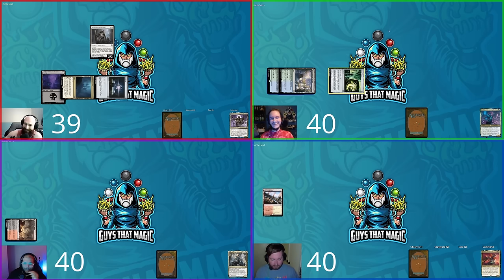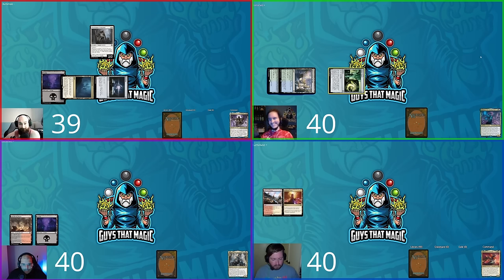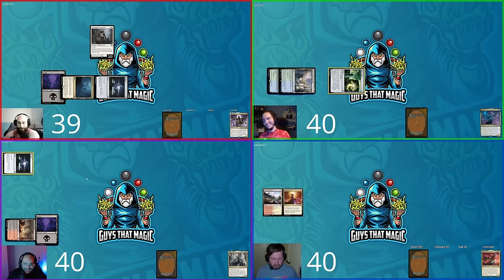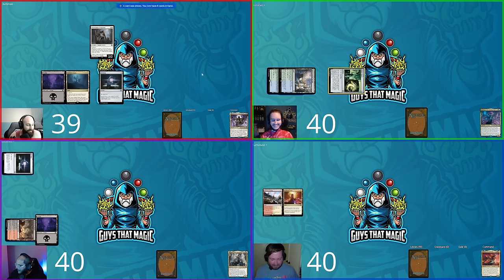Hunter plays a Command Tower and passes. Steven plays a Swamp and casts a Sol Ring, which also comes in tapped thanks to the Charismatic Conqueror — paying the vampire taxes. David jokes that everyone is being forced to pay taxes.